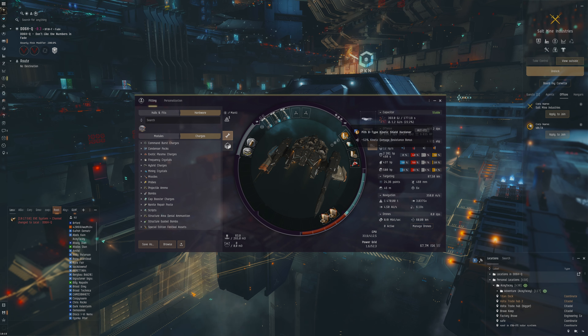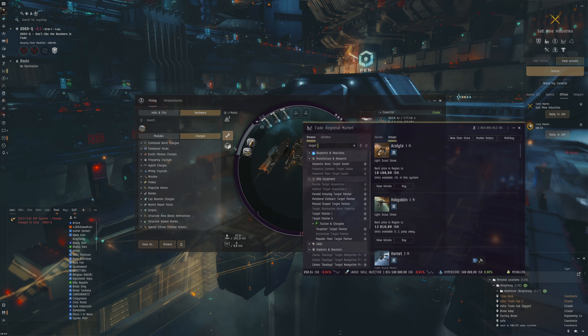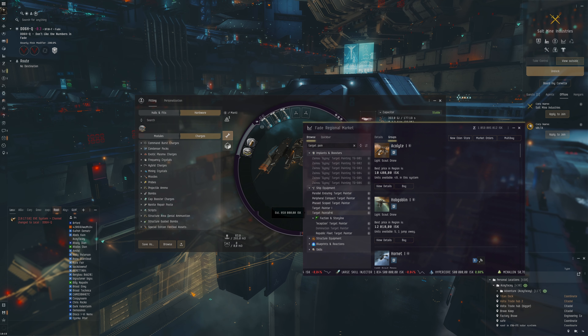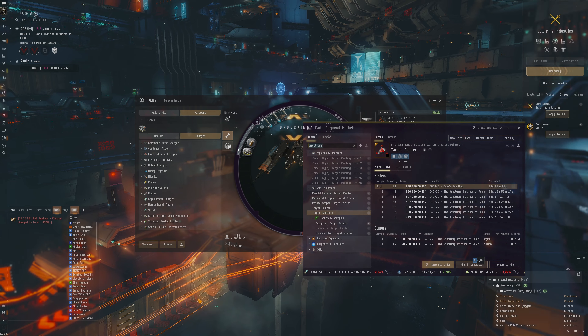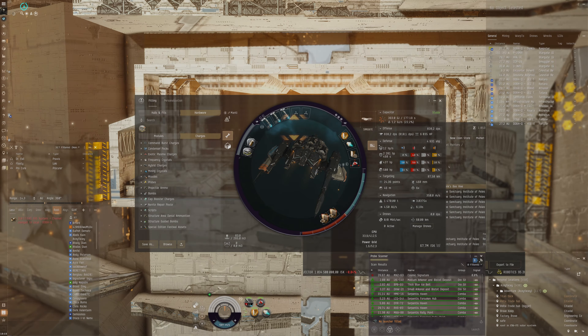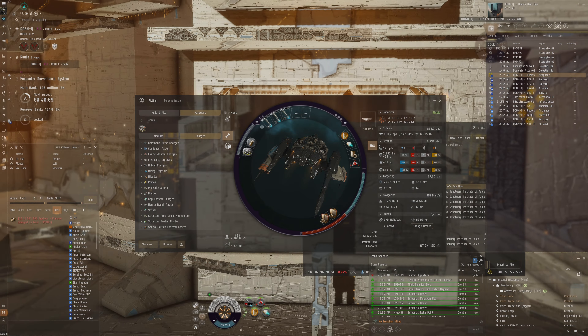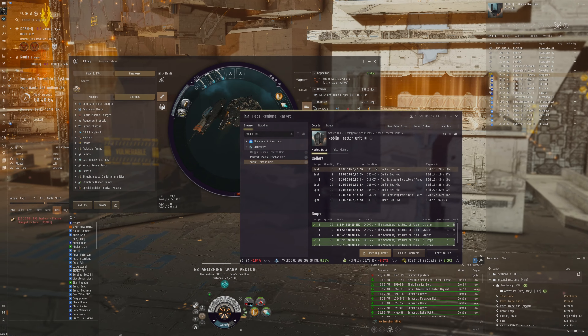That's 25 million ISK ticks which is pretty good for a 67 million ISK ship. We're going to make an improvement here - we're going to remove this Pith B-type because we don't need it. We're up against Serpentis here. What we do need is another target painter because it's going to aid us in doing extra damage to the small stuff, which is what actually took quite a bit of time. We're also going to get a Mobile Tractor Unit to collect the loot from these NPCs.